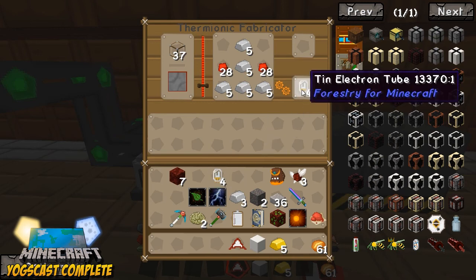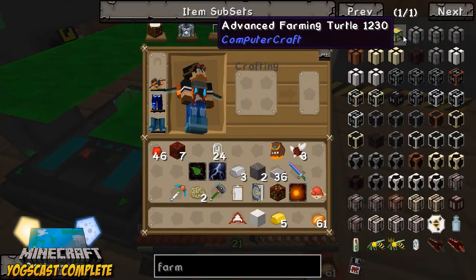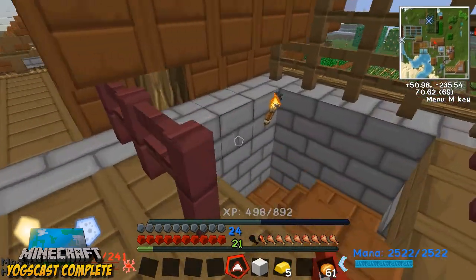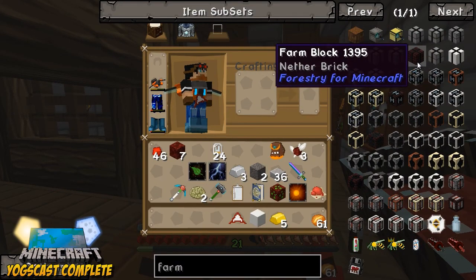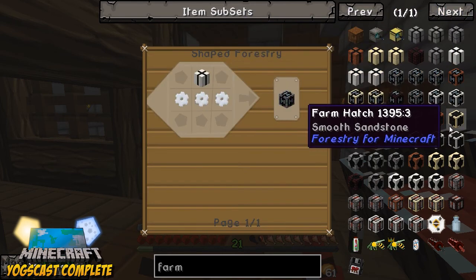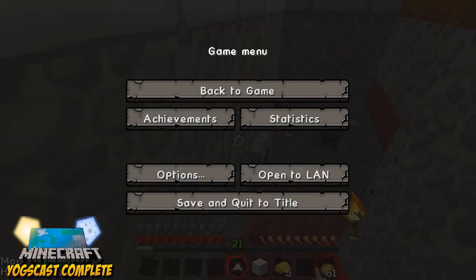We're also going to need copper, wood planks, and stone brick. Stone brick we're gonna have to spend a little bit of time working on — we can make it out of other things like nether brick, chiseled stone brick, or quartz brick. I think if I remember correctly we need to build them in a certain way — actually I'm gonna pull up the wiki. The mod is Forestry in Minecraft.